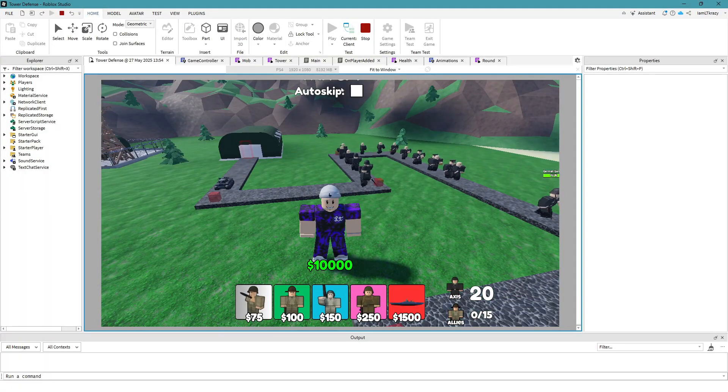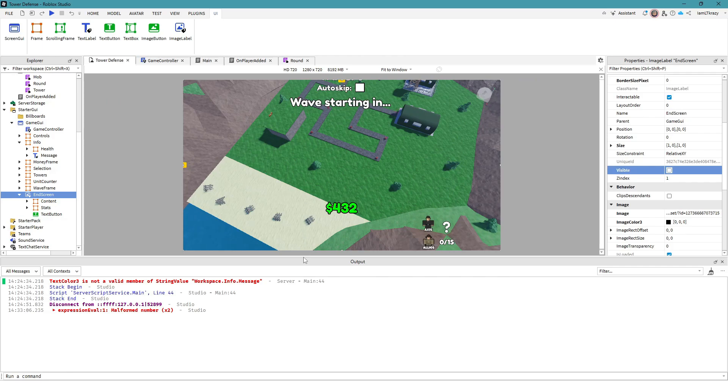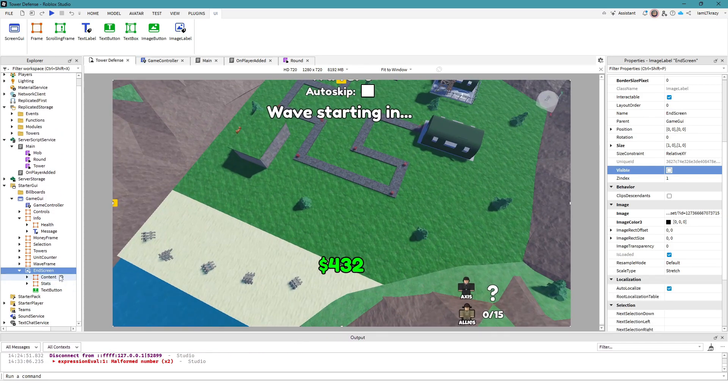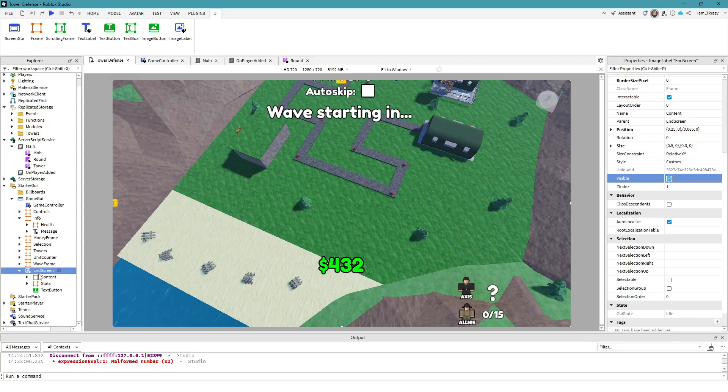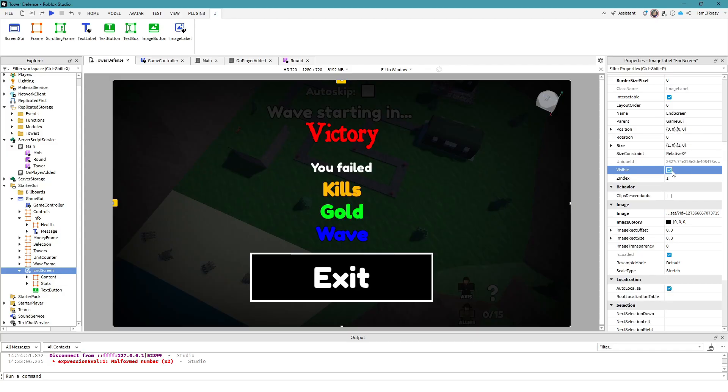We can move on to the next thing: a wave bonus, so if you kill all the enemies in a wave you get a special bonus. We've officially moved on to making the end game screen. In our screen GUI we added an end screen as an image label — it's invisible by default, but when visible it shows whether you won or got game over, along with kills, gold, wave, and an exit button to return to the lobby.